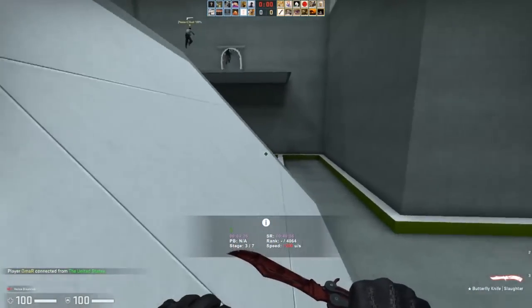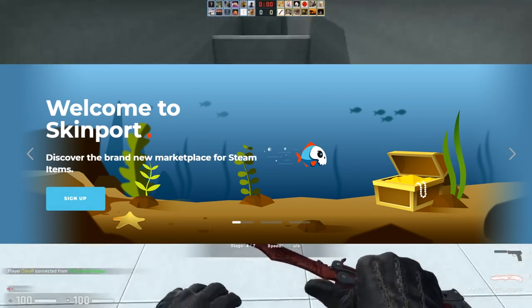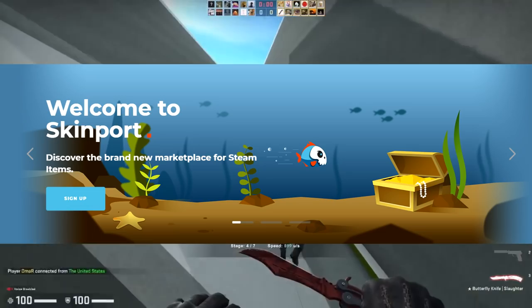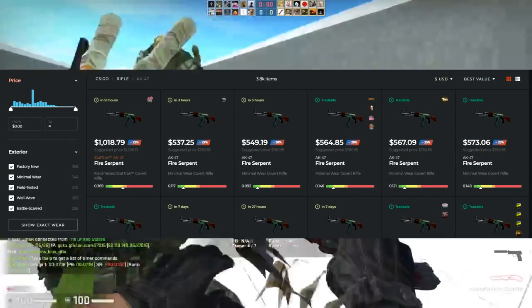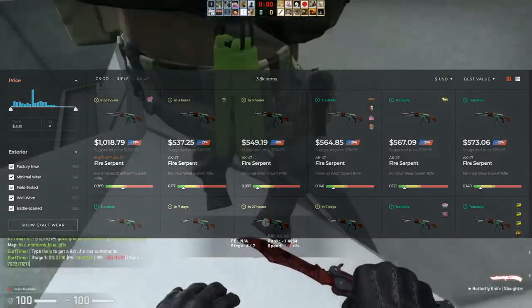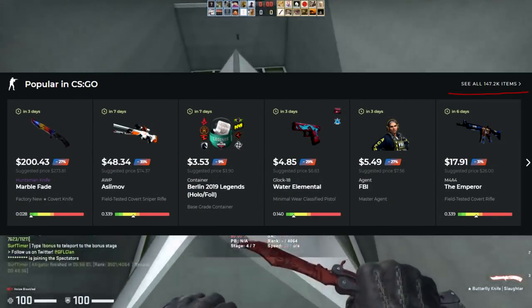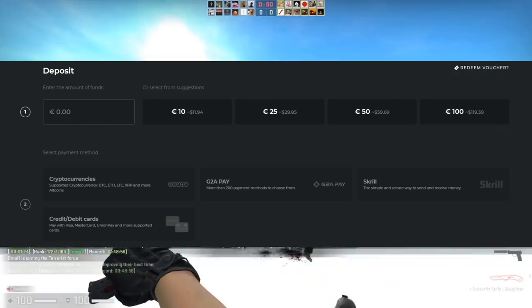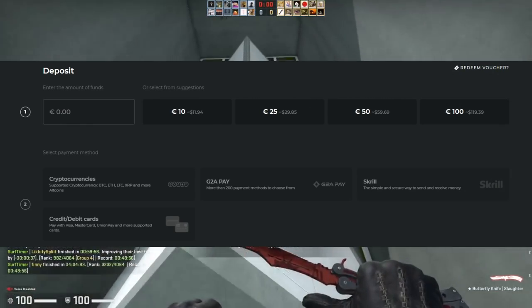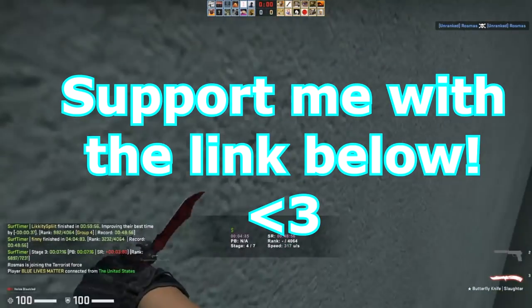Before we get to the video content, let's check out the sponsor for today's video. The sponsor is Skinport. They're a great site with a very clean and minimalist UI, making it a simple and easy experience to buy skins either for investing or as play skins. It has over 100,000 CSGO skins listed and is a great third-party marketplace. Use the link in the description below to support my channel directly.